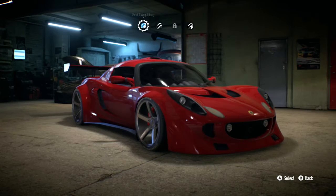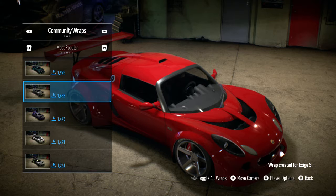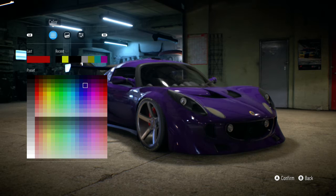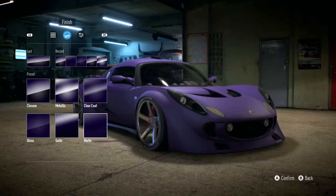This thing looks so goddamn nice. Let's see what's actually available for it wrap-wise. I'm not expecting anything particularly amazing. That one might be alright - it's purple. Oh, never mind. That's usually the way this works. I might just make this a nice purple colour, like a deep purple maybe. Chrome... I kind of like a chrome purple. I don't hate it. Okay, I do hate it.